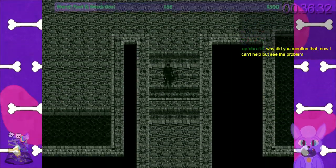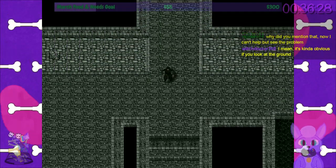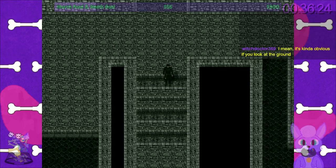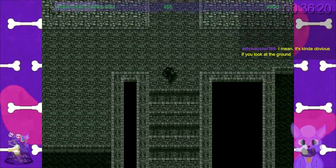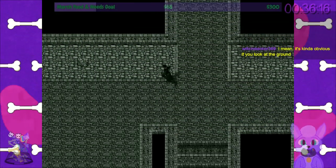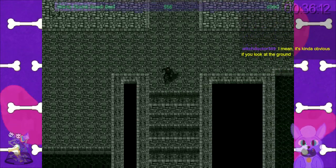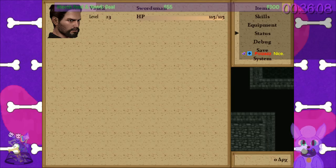Oh, that's cute — is this stairs? He used wall textures copied into a different slot in the map set and made them traversable to pretend they're stairs. He used the wall top tile and the floor tile to make stairs. That's really janky but kind of cute, honestly. You're working with your limitations — you're figuring out creative solutions to your limitations.